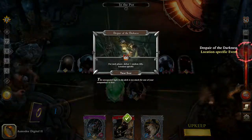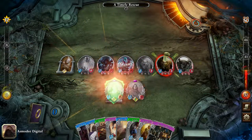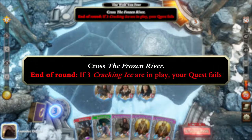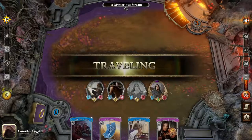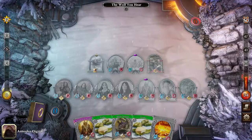The Dark Lord will do everything in his power to prevent you from finishing your journey. So think twice before engaging enemies and resolving quests to move forward in the storyline. Once the quest is completed, you can travel to the next location, but be careful — you may be attacked or pursued by enemies remaining on the board.